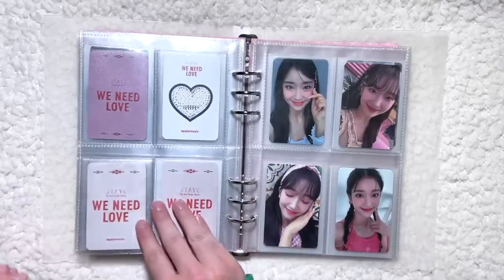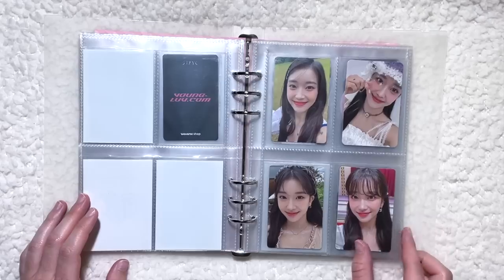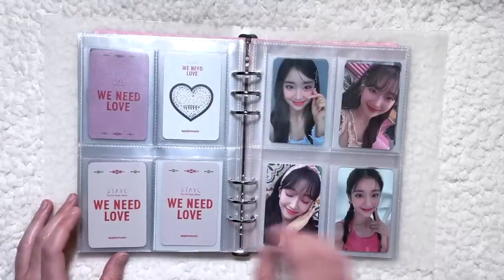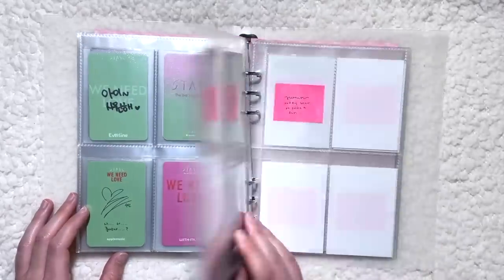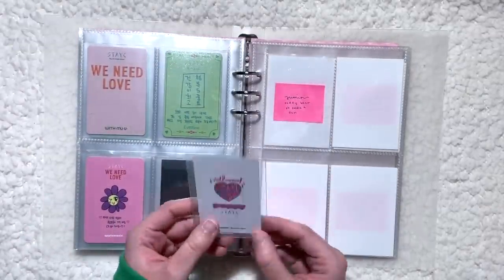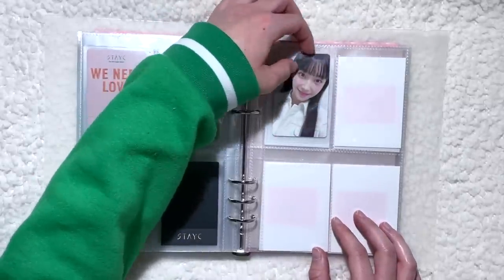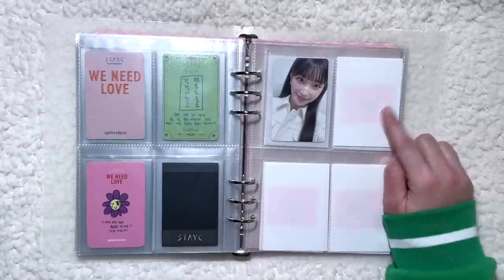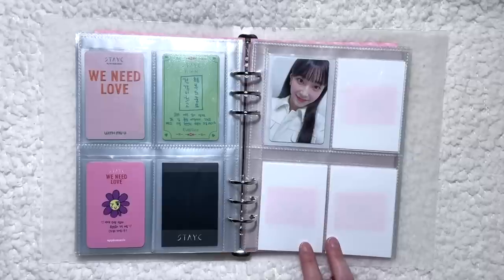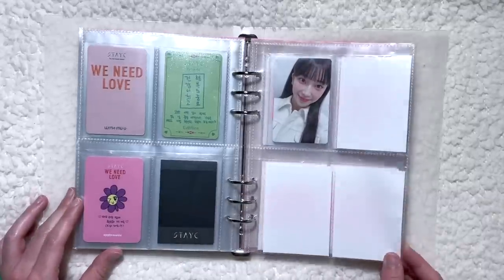We are almost done — so close. Just need this one card to come in and then We Need Love will be finished. So beautiful, love everything about this. The last card I have to put away for Stacey is one of her Poppy photocards — I think this might be one of the limited cards, so I'm putting it right at the top. I have another one coming, and I joined an Everline group order for her member cover, so hopefully I'll get that photocard. Then I'll have her Everline POB to put here and that will be it for Poppy.